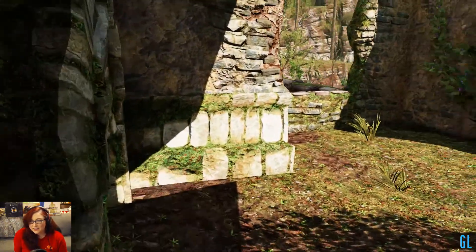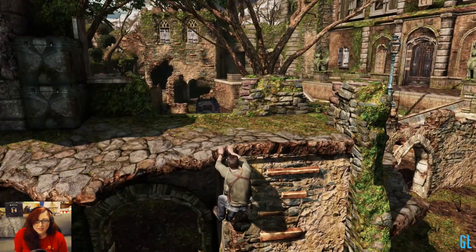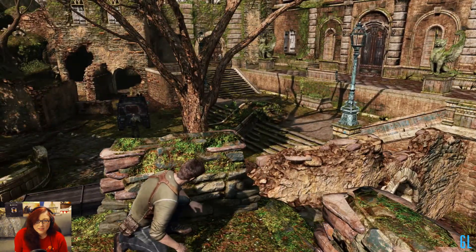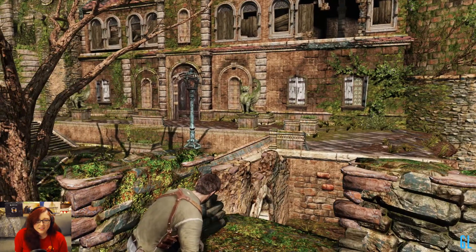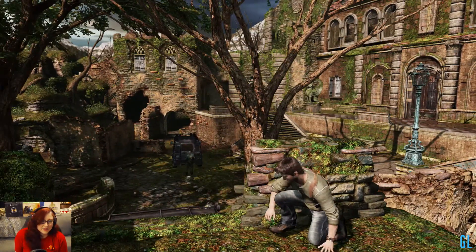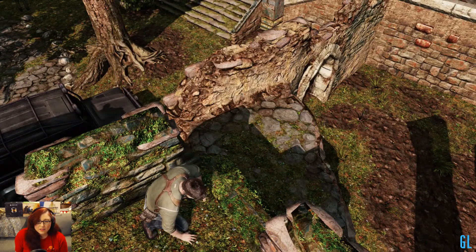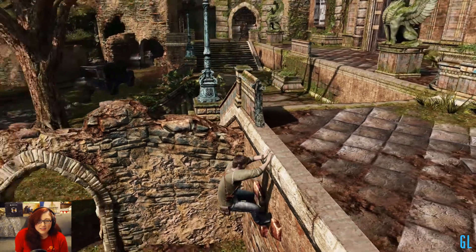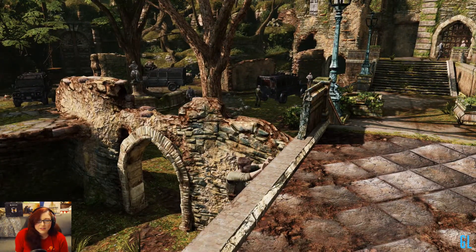There's a guy right there. Why can I climb this? Where do I need to go? In there? I don't think I can climb that — that doesn't look climbable. There's a window that's not fully open. Where do I need to go? Up there, I guess. But there's dudes over there — I don't think I can take out both of them quietly. Maybe I should try to go around the other way.